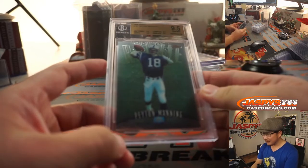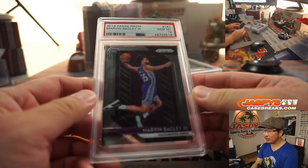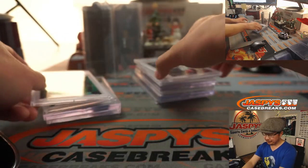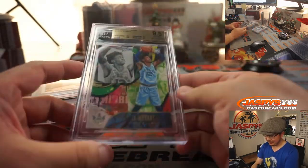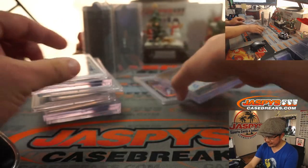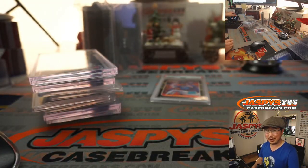There you go. Nice. Thanks everyone for getting in — some excellent hits there. Keep your eye out for more of these repack products, like Leaf Best of Gem Mint, among others. Some good stuff in this one. Thanks for watching, thanks for breaking with us. I'm Joe for Jazby's CaseBreaks.com. We'll see you next time for the next break. Bye-bye.